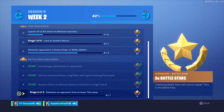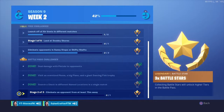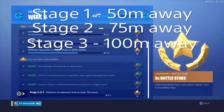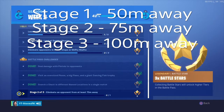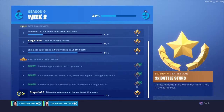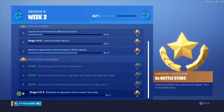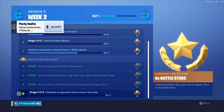The last challenge is eliminate an opponent from a distance. Stage 1 is from 50 meters, Stage 2 is 75 meters, Stage 3 is 100 meters. The 75 and 100 meter stages might be tough. I recommend Team Rumble since it's a big mode where you respawn, so it doesn't matter if you die — you can easily find a ranged gun and work on getting those eliminations.